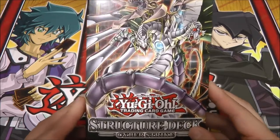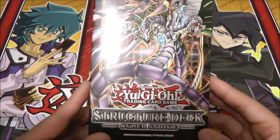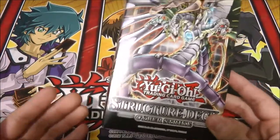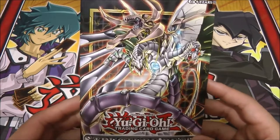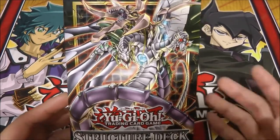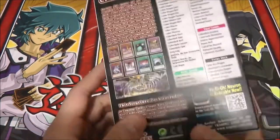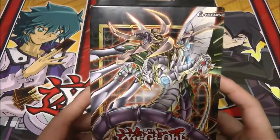I'm really glad I finally found this Structure Deck because I'm really a fan — like with the Elemental Heroes — a fan of the Cyber Dragon cards. Zane is one of my favorite characters in GX, besides Jaden and some of the other guys. On the front we have the new Cyber Dark Dragon card, which I believe is called Cyber Dark End Dragon, and it's really awesome.